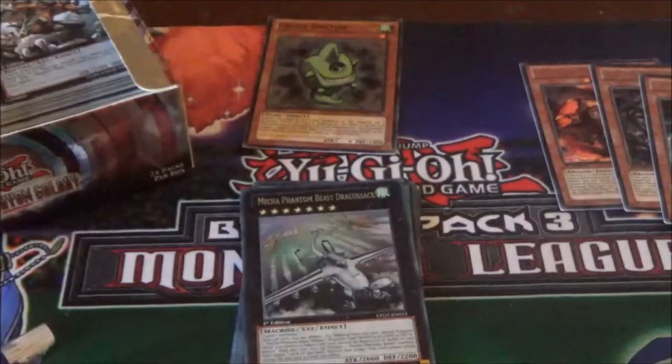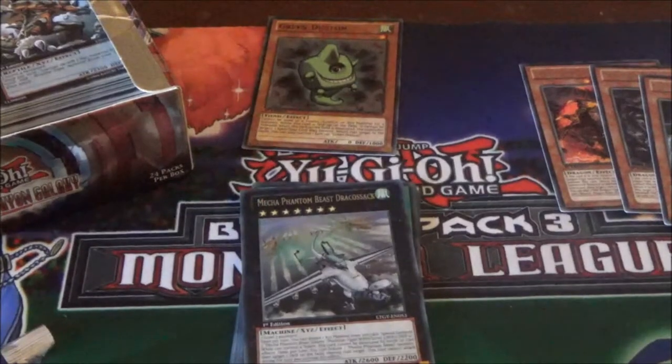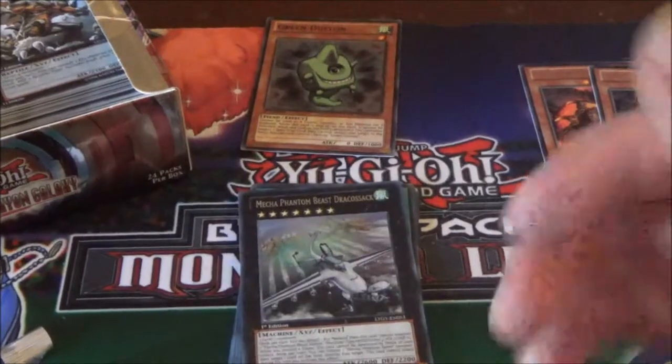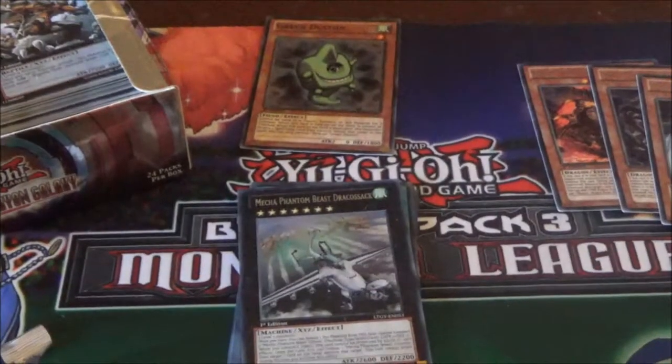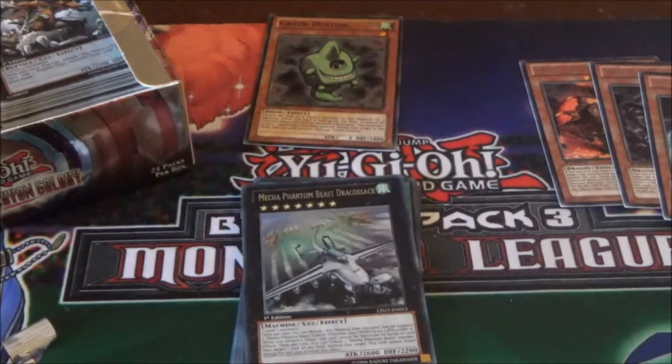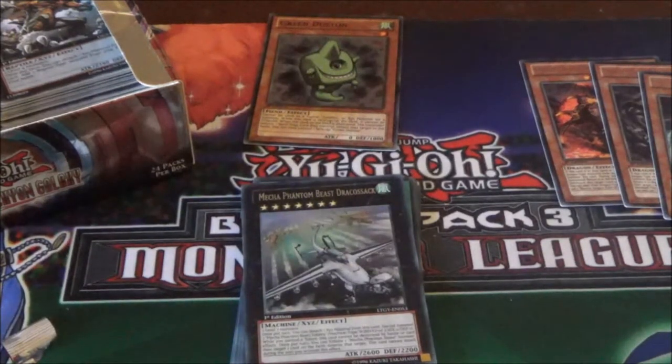We pulled an Ultimate Rare Scramble Scramble Mecha Phantom Beast card. Super Rares were Noble Arms of Destiny, Constellar Sombre, Medalter Knight, Gear Gigant X, and Ghost Fairy Elfobia. Ultra Rares were Number C105 Battling Boxer Comet Cestus and Rank Up Magic Varience Force — one of the most commonly used cards in the Yu-Gi-Oh! Zexal series. Our Secret Rare, still one of the best in the game today, is Mecha Phantom Beast Draco Sack. It was an expensive card when first printed. Definitely recommend it for any deck running level 7 monsters. That does it for me for 2017 openings! If you want to join the DB community, hit that subscribe button. I'm DB — I'll see you all in 2018 for more cool openings. Bye!